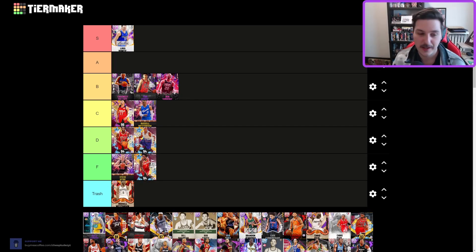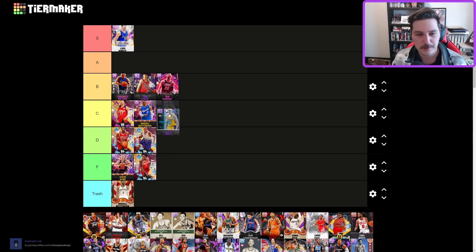Steve Kerr — F tier. For whatever reason when you evo him he gets his terrible set shot 4 back. I haven't used this card so I'm not fully sure, but if he does have jump shot 4 instead he'd be D tier — keeping him at F for now. Alex Caruso — outdated but still pretty good. Very, very low C tier for him.